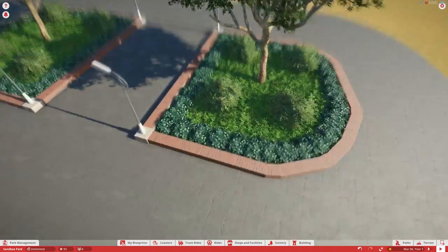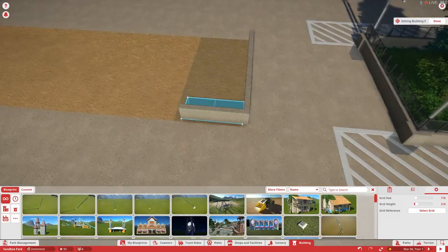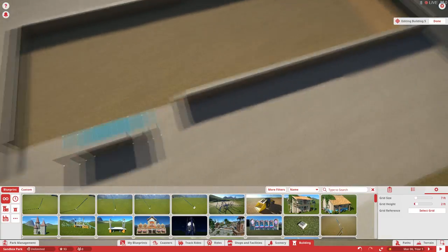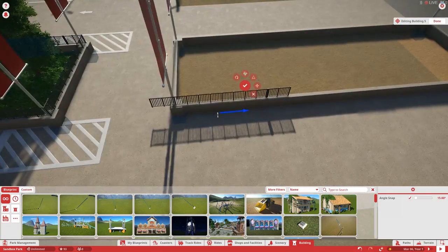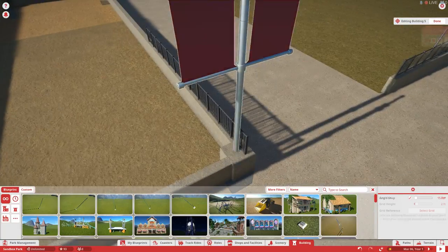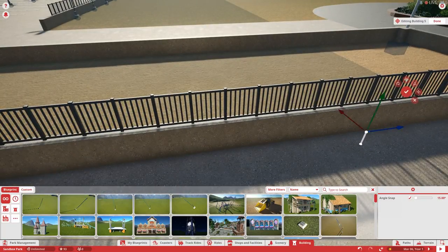I put benches under these curbs to see if guests will actually sit down on the concrete, which I think will be kind of neat and hopefully look a little natural. There's this little walkway leading up to the entrance plaza with a little bit of foliage on the inside. I'm kind of thinking I'm overdoing it a little bit on the flags but I really like them — they're turning out really really cool.